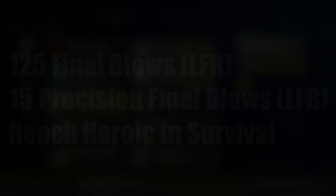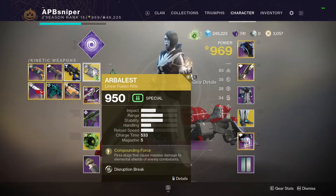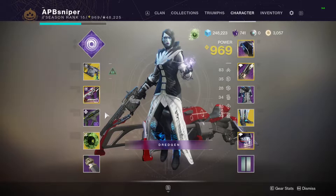First off, weapon choices. For your primary, you've got to use the Arbalest, because it's the only linear fusion rifle that isn't a heavy. If you don't have that, then you're stuck waiting for heavy ammo. And for heavy choice, any weapon is fine, but I just went with my Crooked Fang.